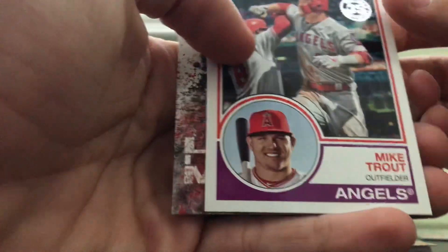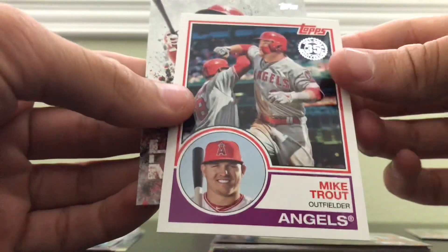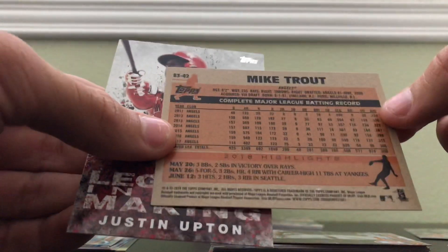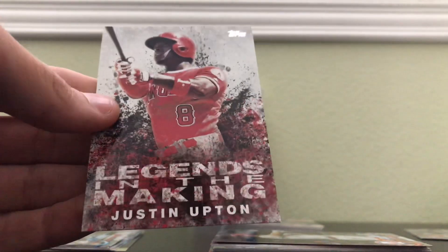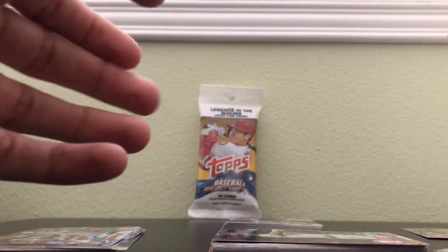And then this really, really cool 1983 Mike Trout card. Not numbered, but this is what the back looks like. Pretty cool card. And a Legend in the Making Justin Upton card. Pretty good pack for me as an Angels fan.